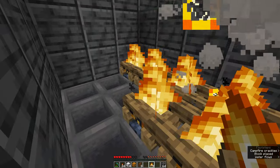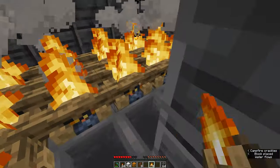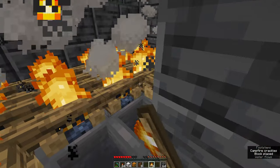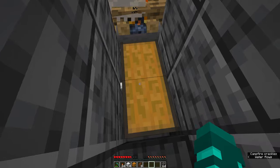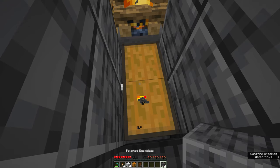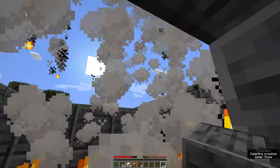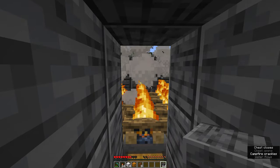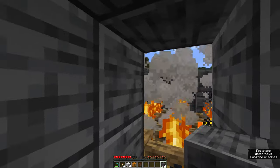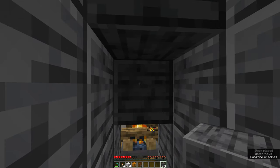This is where the slimes are going to be pushed from the water, killed, and then all the slime will drop into the hoppers and be collected. Don't worry about the campfires burning the items — although they will burn you if you step on them, items don't get burned by campfires. Before you go, don't forget to place one final block here to prevent any slimes from jumping out and escaping.